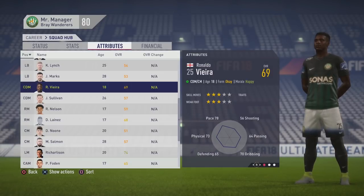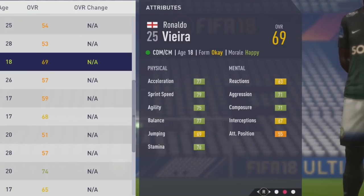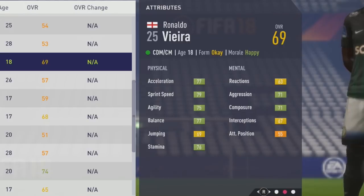He has 3-star skill moves and 3-star weak foot. Some very nice pace from the start — 77 acceleration, 79 sprint speed, and also nice agility and balance at the 75 and 77 marks. 69 jumping.